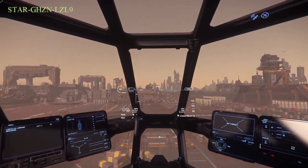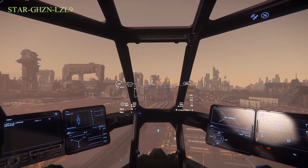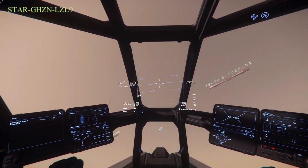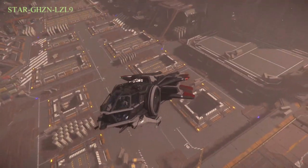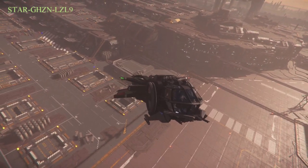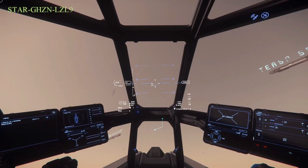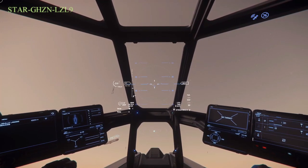Inside your ship you can see something showing your angle both left and right, as well as relative to the horizon — zero is flat. I'm going to hold space to go a little higher, then nose up and push forwards with W to get out of the spaceport. We are flying and away we go — there's our hangar, there's where we were. Looking right ahead you can see the buildings we were in looking out of those windows onto the spaceport. We're going a little farther. You can see our altitude climbing — we're at about 1,500 meters, 1.6 kilometers up, heading out.